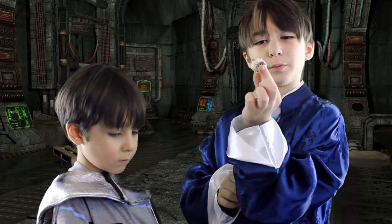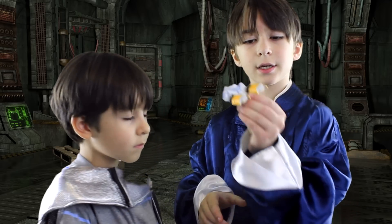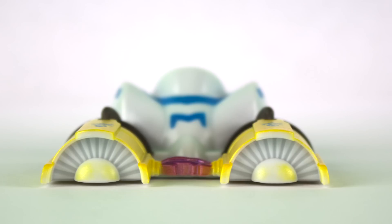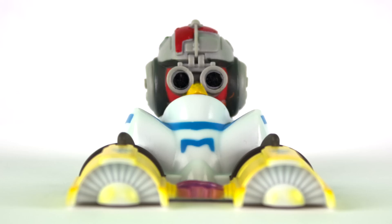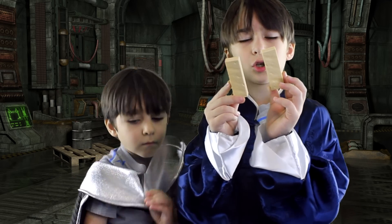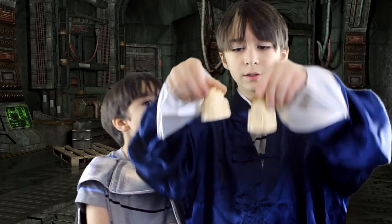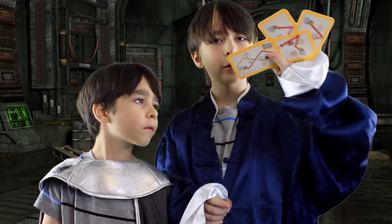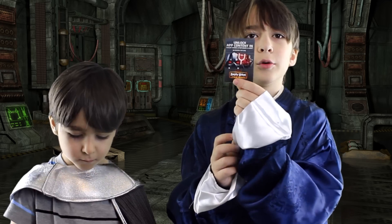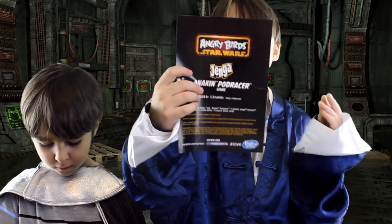A Tusken Raider Pig, an Anakin Podracer, two Jenga Tatooine sand texture blocks, two arena pieces, four course cards, a code for app content, and instructions.